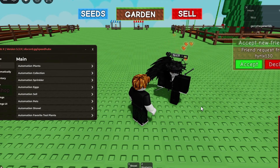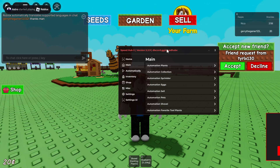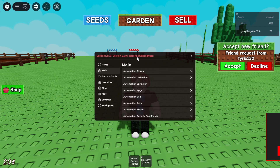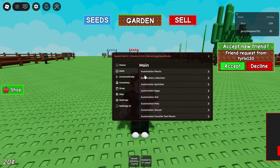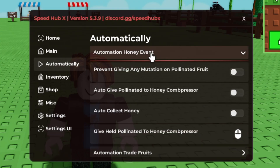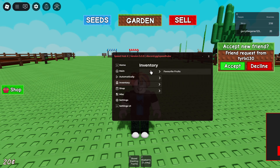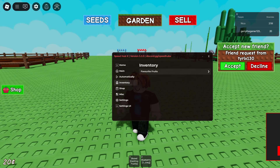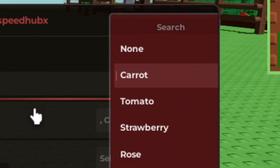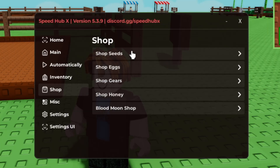Someone is giving me a blueberry — little does he know we have a script that will make us richer than him. The main page shows you the basic stuff. Going to the automatic section, we have automatic trade fruits, automatic trade, honey vent — not really important. What I find important is the favorite fruit section, where you can select a fruit and mark it as a favorite.